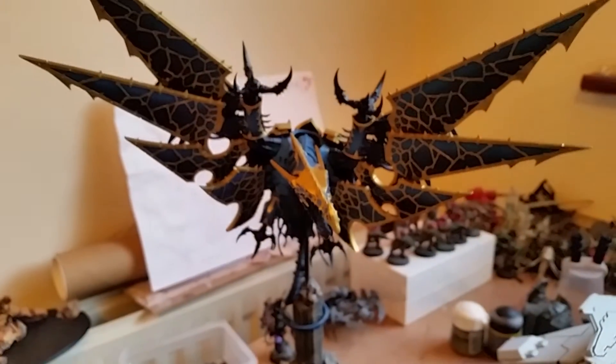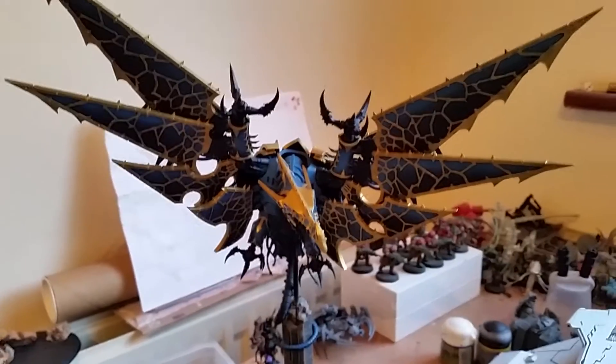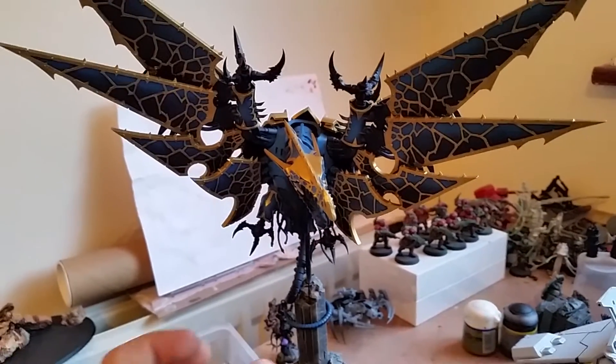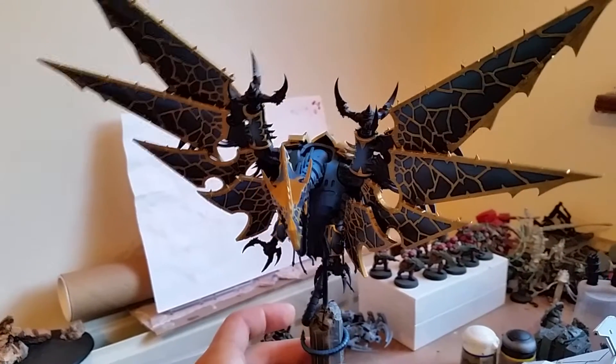I've also been doing some work on the Hell Drake. I've finally got all the gold done around the wings. I've got a little bit to do on the face on the one side, just there, and on the neck.